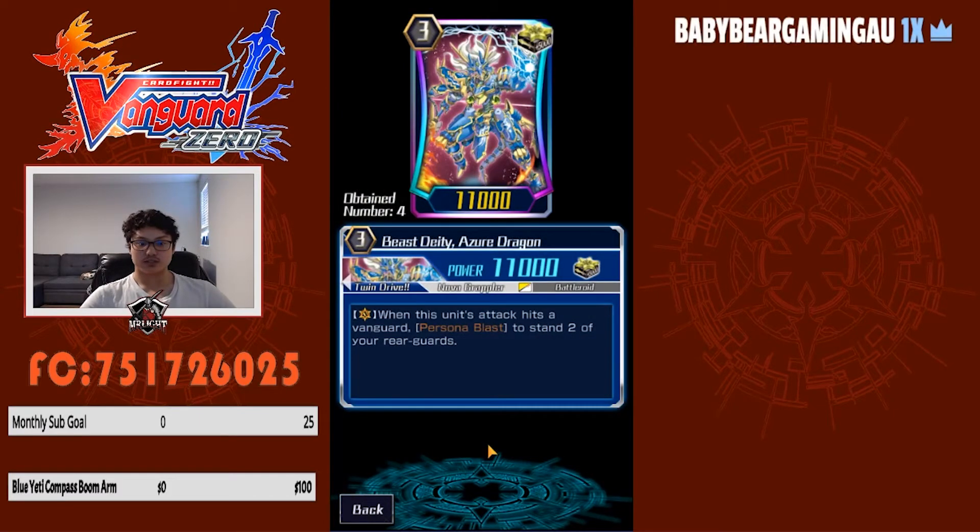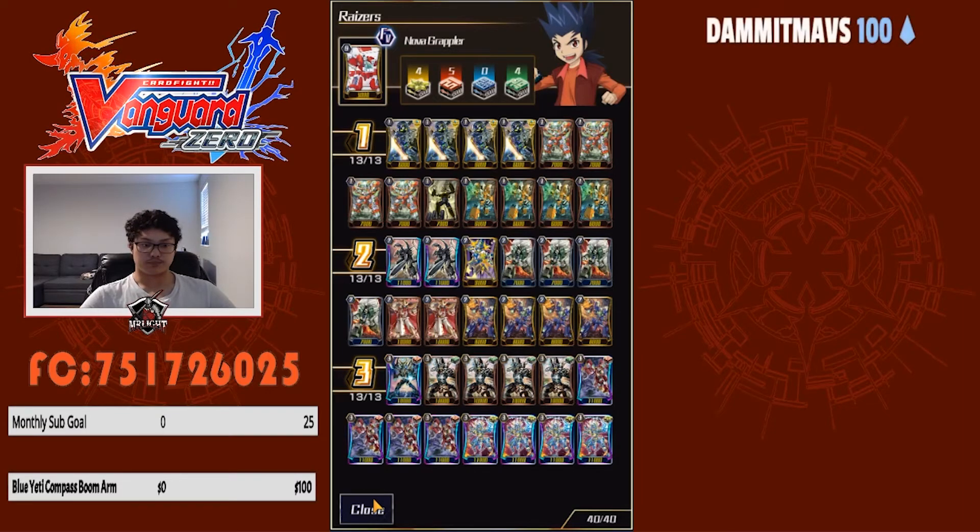I run four Beast Deity Sure Dragons. This is a personal blast — when this unit attacks, discard a copy of itself to stand two of your rear guards, usually a whole column. This deck has done really well for me personally — I hit legend 20 with it and it's consistent even with trigger lines. It's not five draws and four crits; the crits add extra pressure. Sure Dragon is just a backup grade three ride if you don't have razors, so you can still attack with your rear guards the whole time.